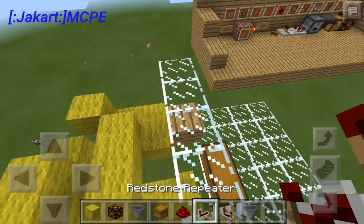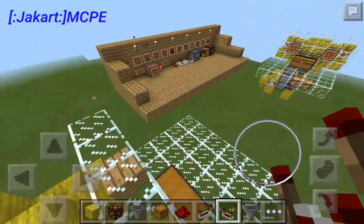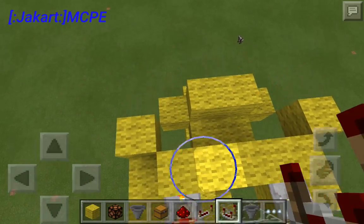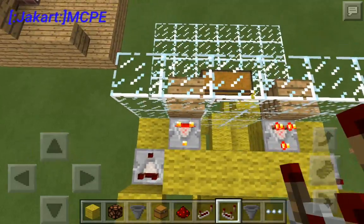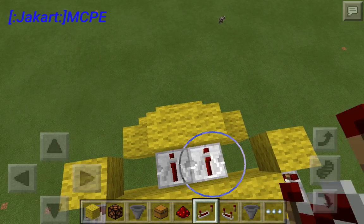Next up you're going to need some redstone repeaters and comparators. From here you're going to want to place one here and one here, both activated. Then you're going to want comparators here and here — make sure the orientation of these comparators is correct or this will not work. Then you're going to want to place two redstone repeaters here.